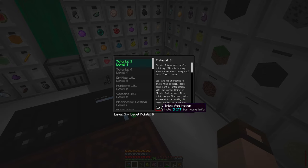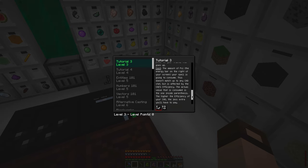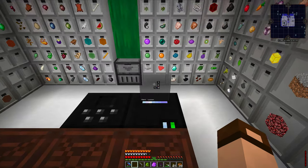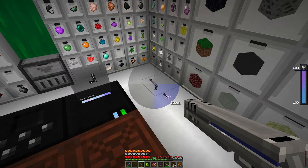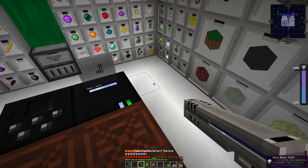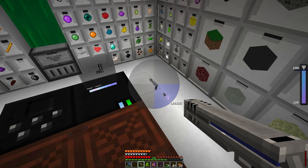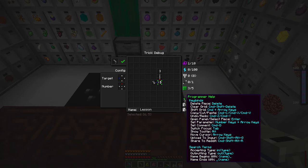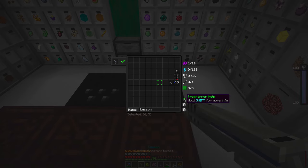Level two has been moved to the bottom and we're now on level three. Level three has got two new items here: Add Motion and Entity Look. It tells us about complexity, potency, cost, projection, and bandwidth — lots of complicated stuff. And down here you can change the name. So currently on our thing we have debug. With that selected, we crouch right click — and now when we look, it says 'lesson' because I renamed it and copied it to the same bullet.